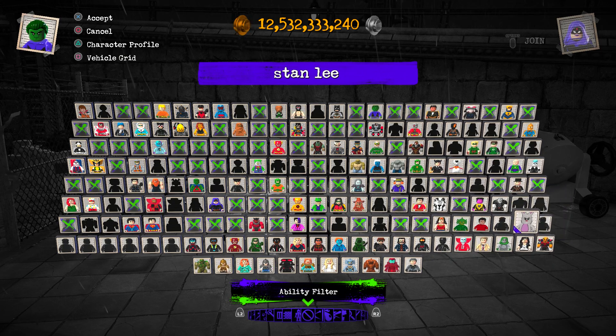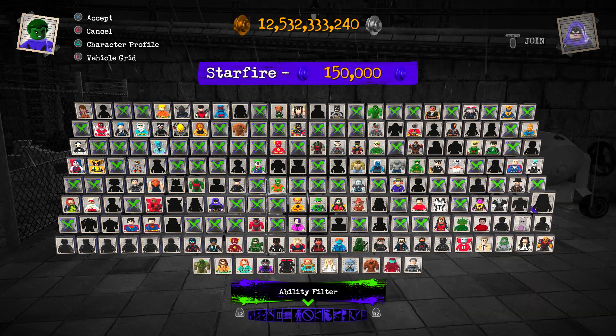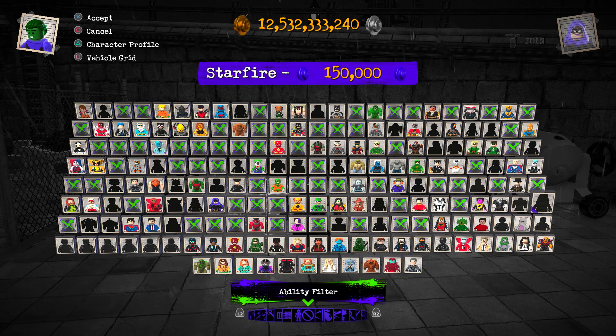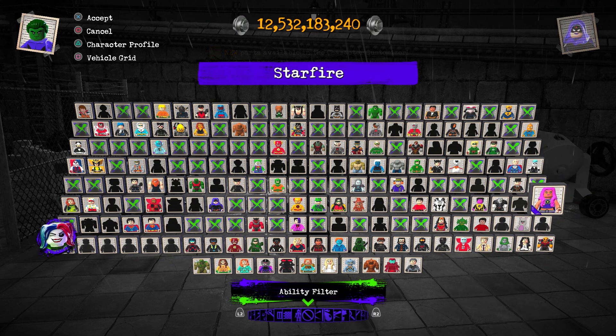Oh, this was Stan Lee — got changed. Alright, Starfire, we're gonna buy you right now. You cost 150,000 studs — that would be purple studs. So 150,000 purple studs. Let's go ahead and buy her. New parts available on character customizer — fantastic!